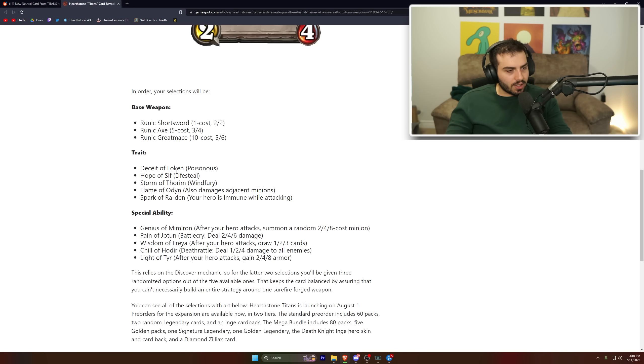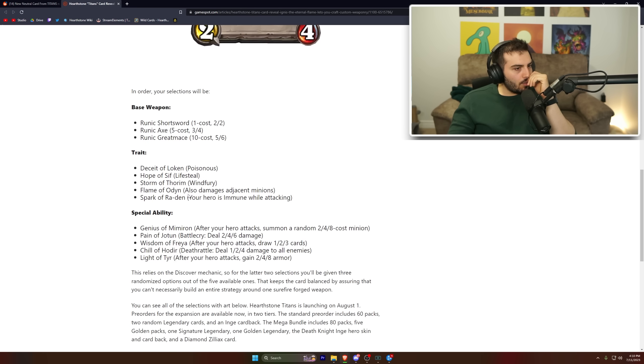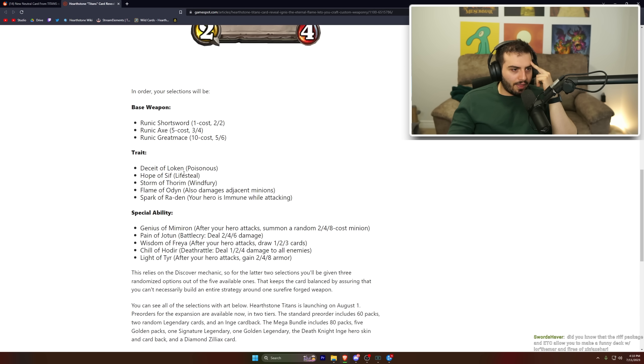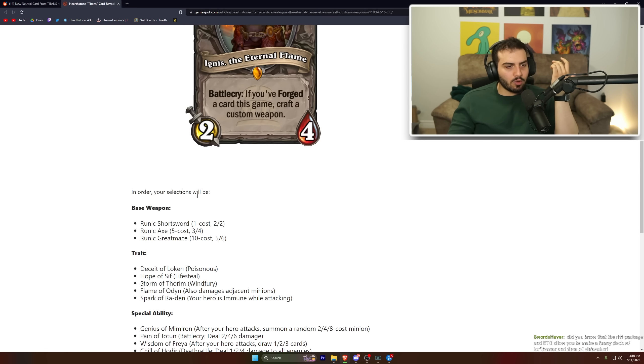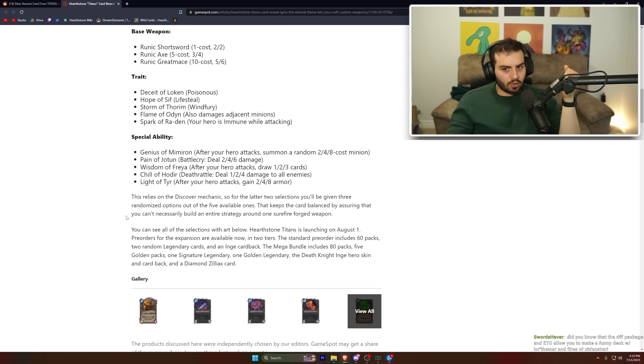You also pick a trait: poisonous, lifesteal, windfury, also damages adjacent minions, or your hero is immune while attacking. Honestly, all of these can be really good depending on context — it's very situational, which means this card is probably going to be a lot of fun to play.